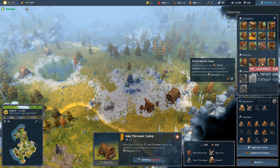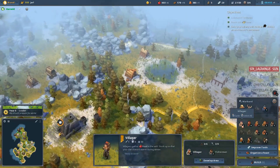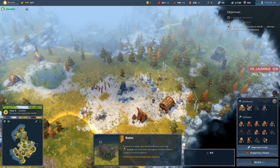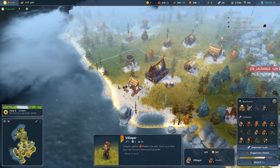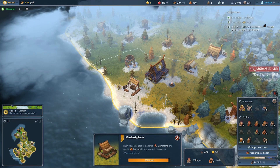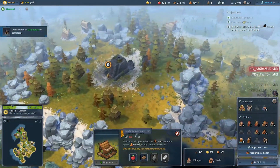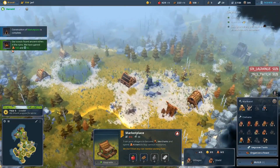We can still get a shield-bearer's camp — that's only 50 wood. You know what, sure, let's do that. I'd like to finish this already. Here's the marketplace — now we'll be able to buy wood and food when necessary, or even some stone later on. We got 100 crowns and 50 lore.